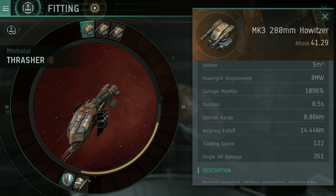Your turrets are on swivel points. The faster the enemy ship is moving relative to yours, the faster your turrets have to be able to swivel to track their target. The howitzer's tracking speed of 122 is actually fairly low, which means it's going to struggle against fast-moving targets.